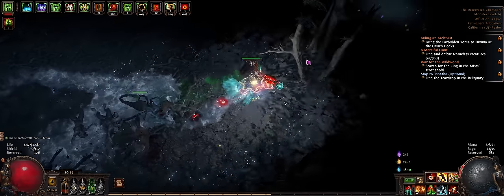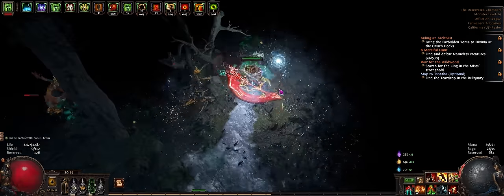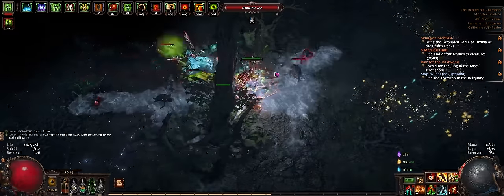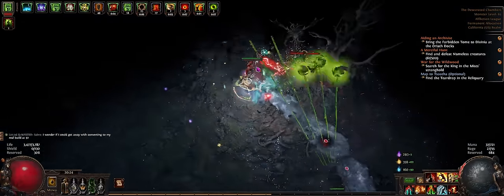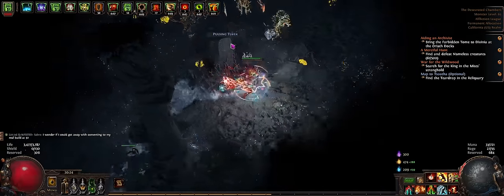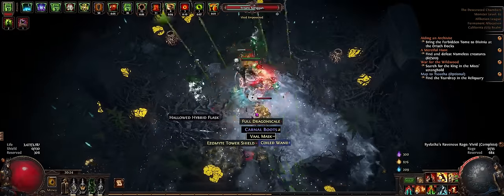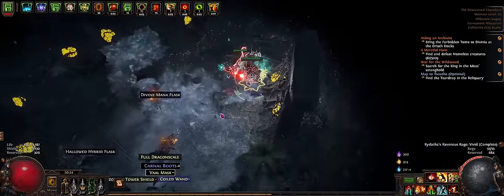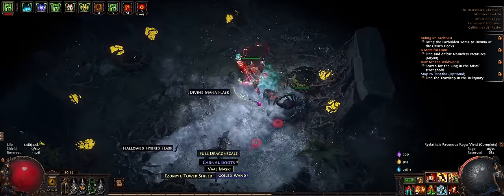For the final quest here that you see for this War for the Wildwood — Search for the King's Mist Stronghold — this does mean you have to find the King of the Mists in a red map. We're thinking it's at least T13 or something like that; I don't know the exact tier yet. But you do need to find them in at least red maps, and then you have to do a fight that's basically different than the one where you find them in lower-tier maps. That is where you can actually finish off your last two skill points for your ascendancies.